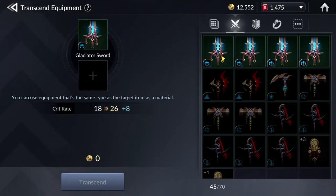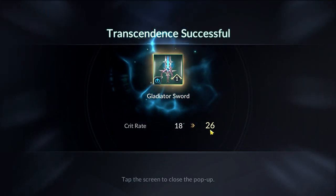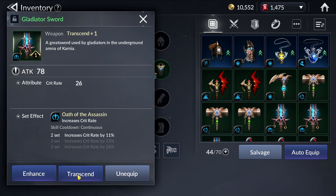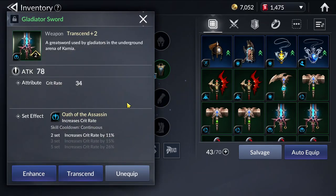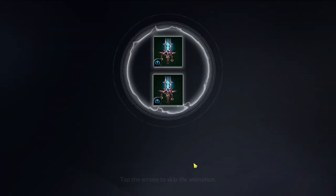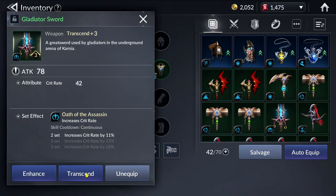It is actually a very cheap way to increase your Account CP from the start, and this will help you quickly get all the rewards you need to progress in the game — especially if you want that Rachel at the end of the 300,000 mark. All these little things will eventually add up, since transcending gear increases the hero's overall CP and thereby your Account CP.